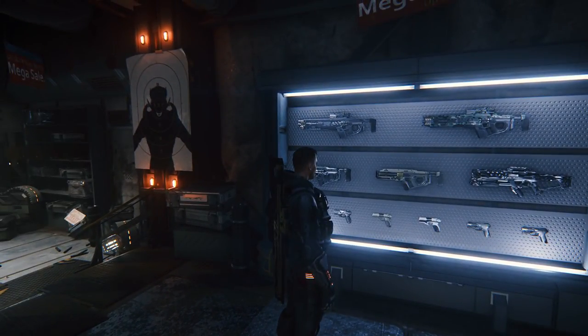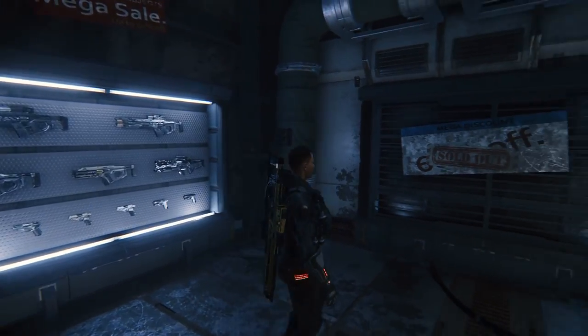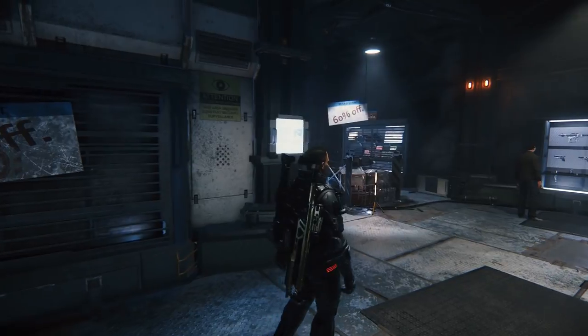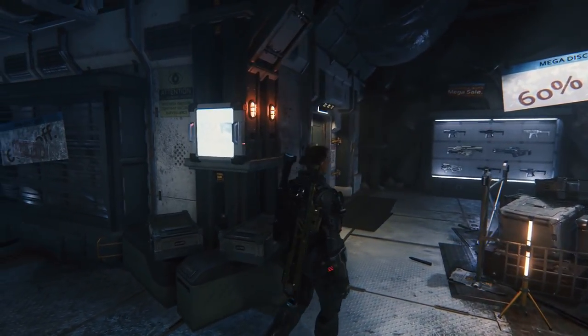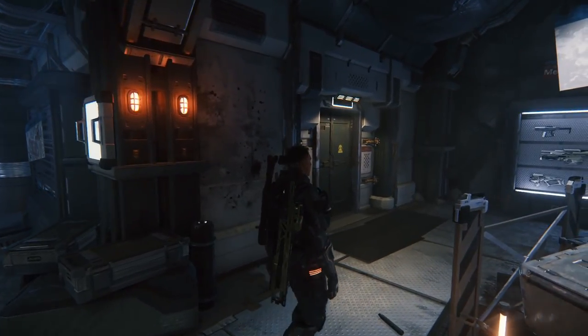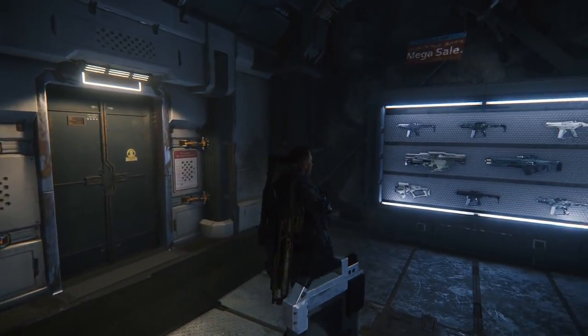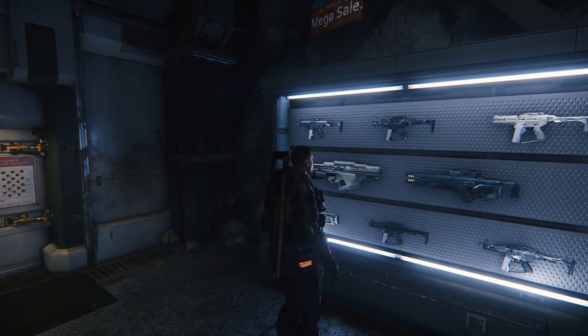When it comes to the shotgun though, it's going to run you up around 900 credits and can only be found at Port Olisar and Levski — it's not going to be at Grim Hex, so don't bother going over there. Next you have the submachine gun, the P-8. That is going to set you anywhere between 875 to 1,000 credits, and the 45-round magazine is going to cost you about 10 credits. So it's pretty affordable.